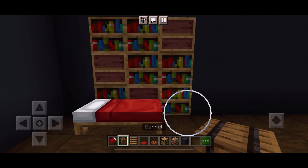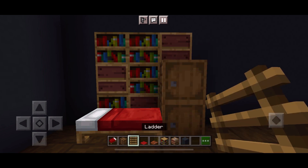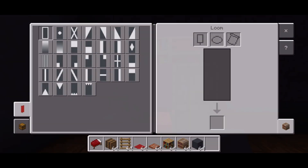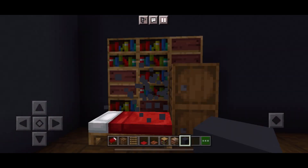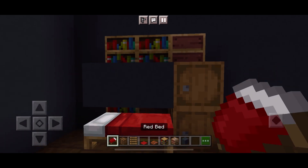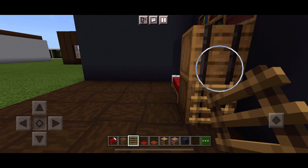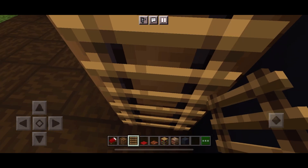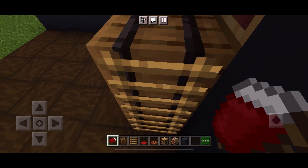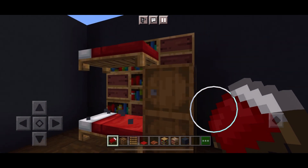Place two barrels on the last space going up. Get your building blocks and place two above. Be careful not to click on the loom, and if you're going to do that maybe try sneak. Go round to your barrels and on the other side sneak and place two on top of your barrels so they'll look like this. Climb and place your bed on top of the building blocks like so. Destroy the building blocks from underneath your bed. Now it is floating.